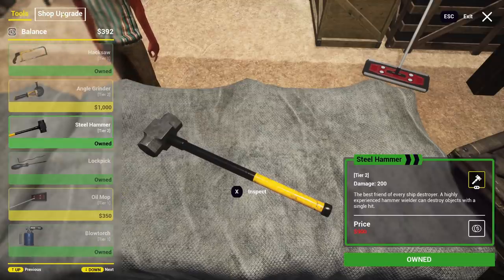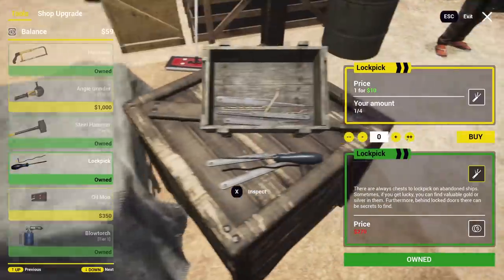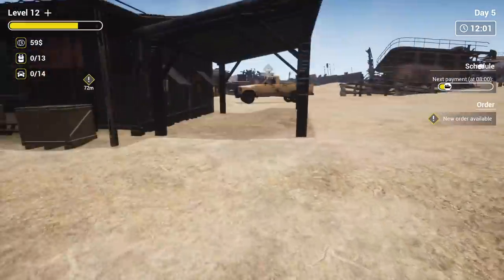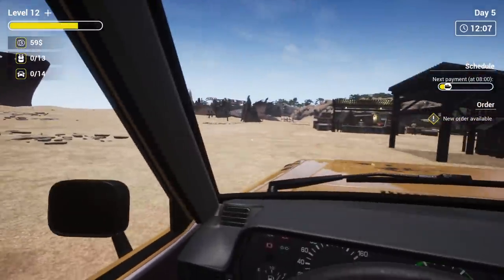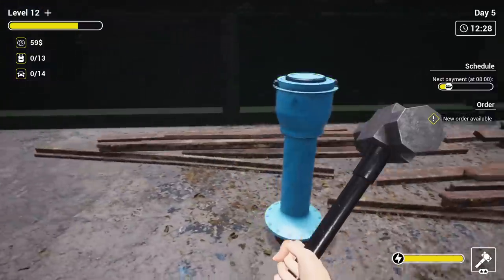I need fuel. Can I just buy that directly from you? So this is the fuel — I just filled up. Lockpicks, I'd like to buy a couple more but I can't at the moment. So we got one on us right now, let's keep scrapping over there. We got to make over $500 in this first day in order to keep it. But now that we have this tier two hammer, I think this is going to make our job a little bit easier.